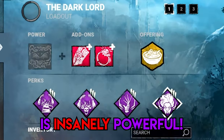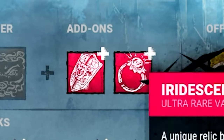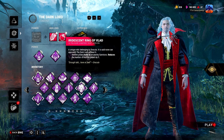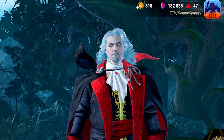Iridescent Dracula is insanely powerful, and in this video I am going to show you exactly why. Using both of the Iridescent add-ons — Alucard Shield and Iridescent Ring of Vlad — we can use an incredibly powerful exit gate endgame build that stops survivors from being able to escape.